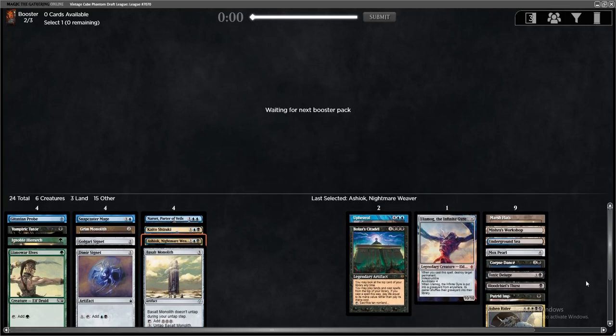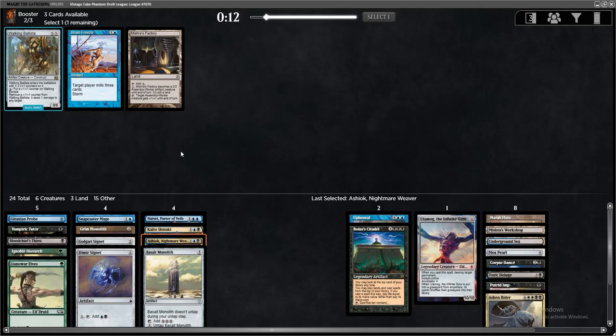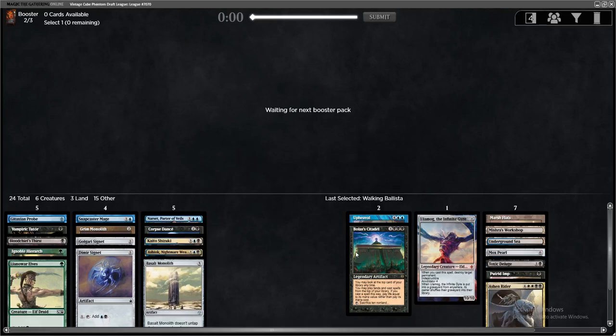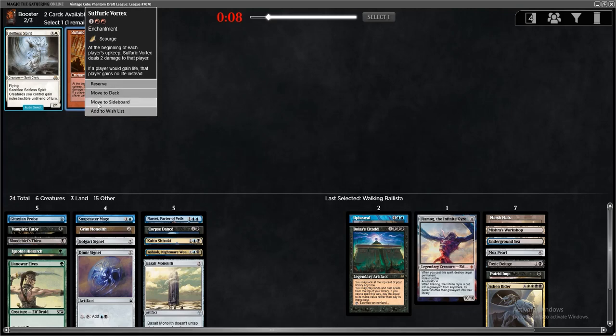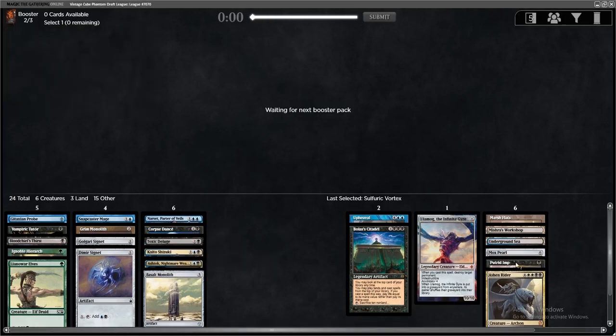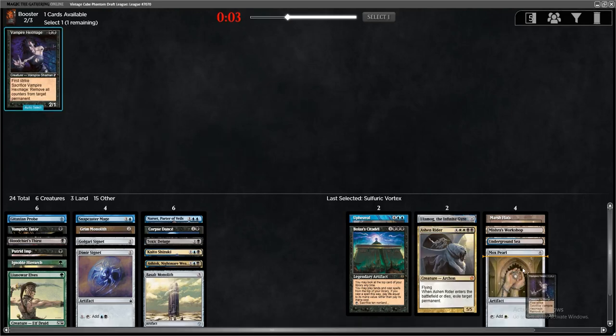Maybe we're just going to do like Sultai value. Brain Freeze, Walking Ballista as a sideboard option for a creature deck seems fine. Last couple of pickups don't matter here. Maybe Daxmage.